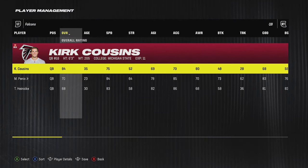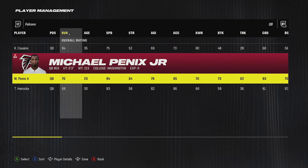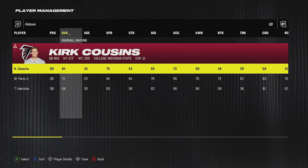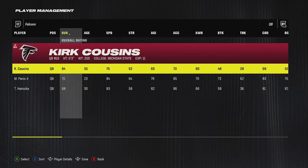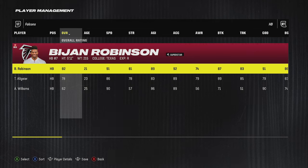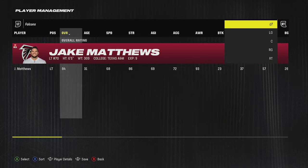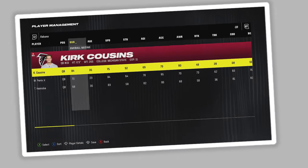One of my sleeper teams is the Atlanta Falcons. Their biggest issue was no quarterback — that's solved with Kirk Cousins signing a huge contract, and they also drafted Michael Pennix Jr. In head-to-head regs you'll want Kirk Cousins, but in CFM Michael Pennix Jr. is the way to go unless you want to avoid that massive cap hit. You could also trade Pennix for a big draft haul. Either way, they solved their quarterback problem and have tons of weapons: Bijan Robinson as a superstar running back, Drake London, Rondale Moore, Darnell Mooney, and Kyle Pitts.